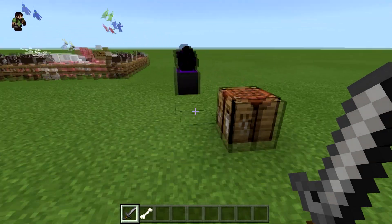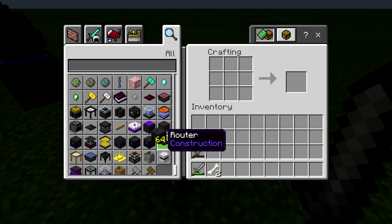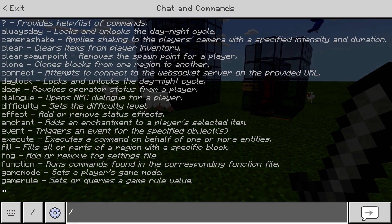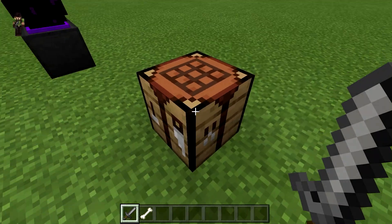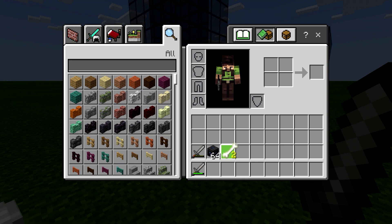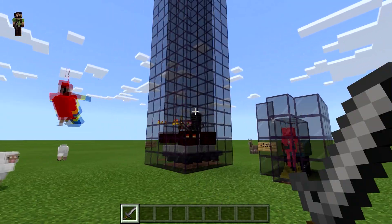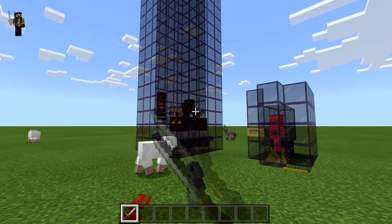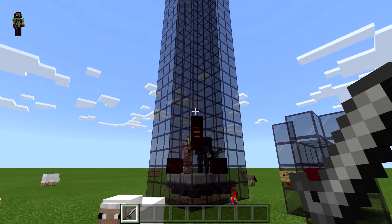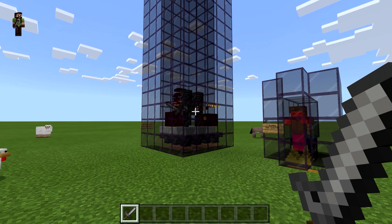You'll have to go into the nether to get the blaze rods, but after that you really don't need to go back unless you want to explore or get soul sand or whatever else you need. As far as mob drops go, you can get everything through the nether spawner, and it's a great source of XP and player drops.